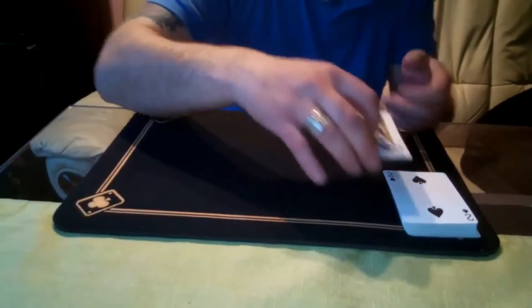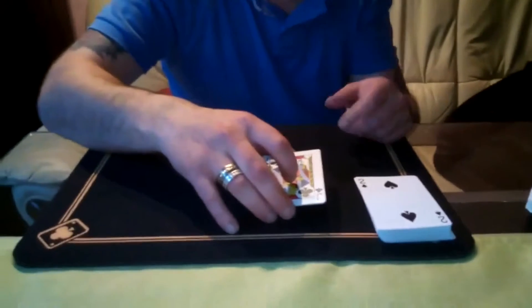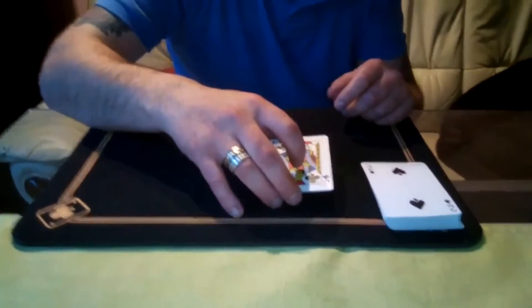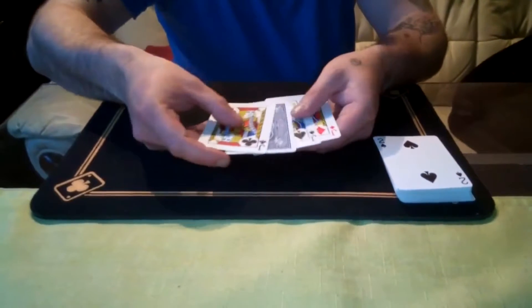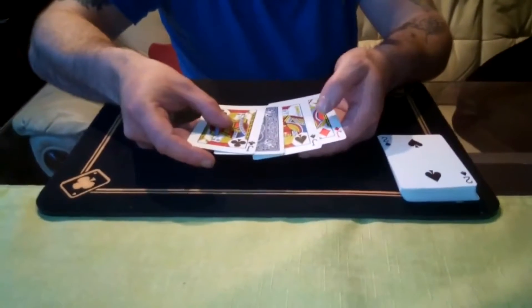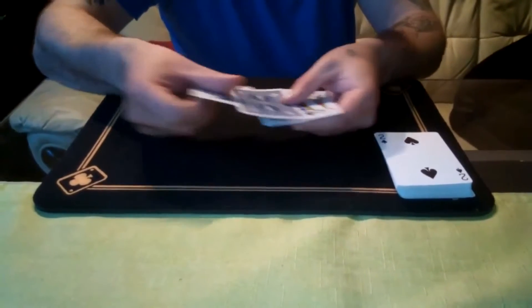Alright, now I'm going to use the jacks to find out what your card is. But first we've got to find out what suit it is — clubs, hearts, spades and diamonds. So just wave it over. Got one. Now you can see the hearts turned over. So your card is a heart.